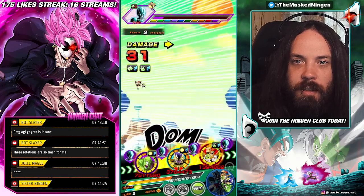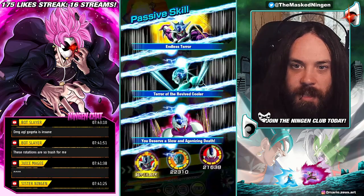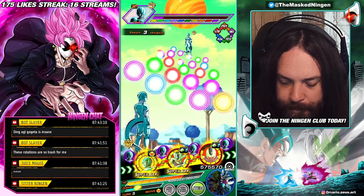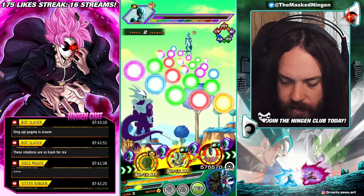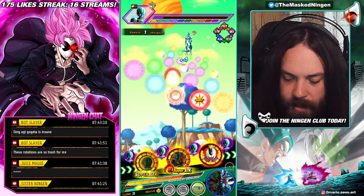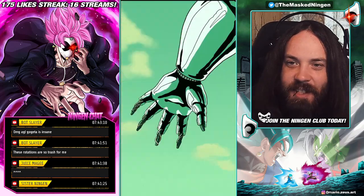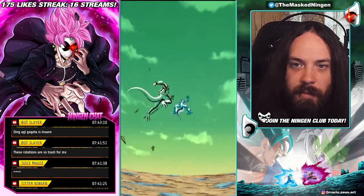Loads more damage, loads more attack lowering — that's what we like to see. I think even if they don't guard, as long as they don't get supered, they should be okay because the enemy's been attack lowered so much. And they lower attack as well. Yeah, so they didn't guard but they take double-digit damage. There are two dodges, so we take those. This team does have a lot of healing, so we are in a pretty good spot. Because now we are basically back to full health, and Metal Cooler will give us a heal at the end of the turn as well.